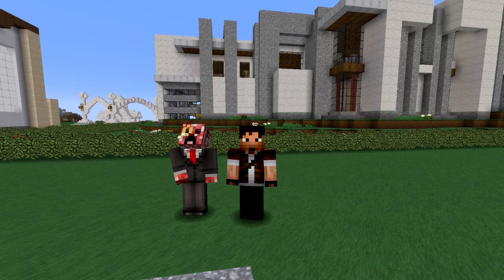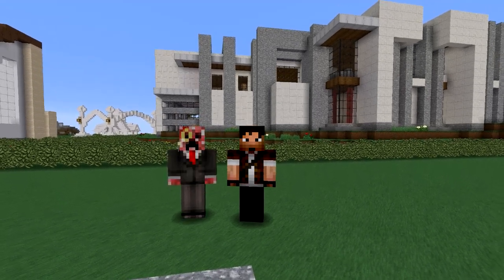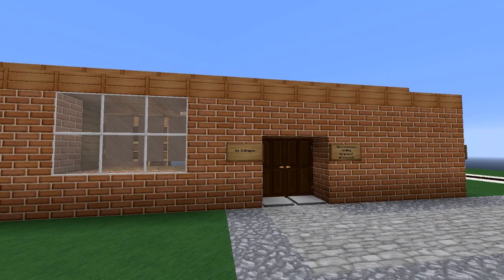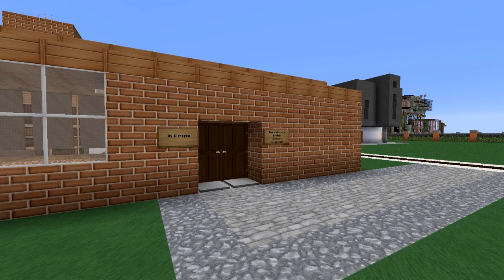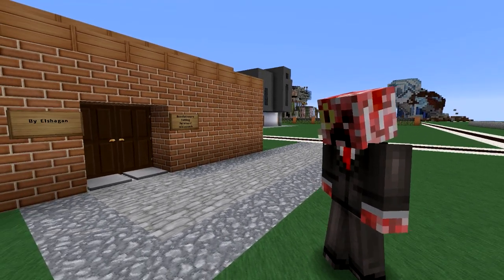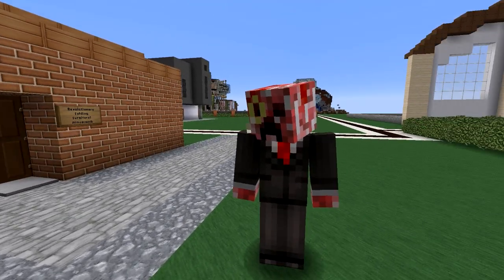Hello guys, Zul'jin here. Welcome back to another episode of Minecraft Indoors. Today I am with Elshagen — just making sure that's how you pronounce your name. Today we are going to check out your place. You have a pretty interesting home here. It's a little simple on the outside, which anybody that watches Minecraft Indoors is no stranger to boring outsides. But the inside has something a little bit different, and I hope that you can walk us through that today.